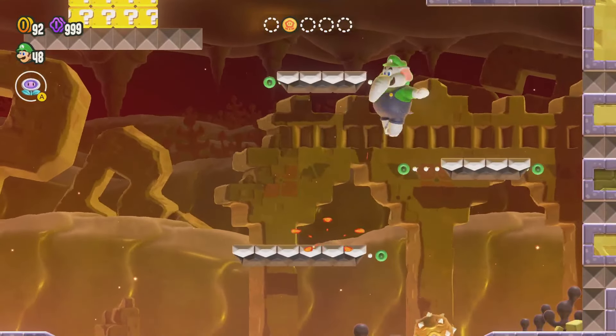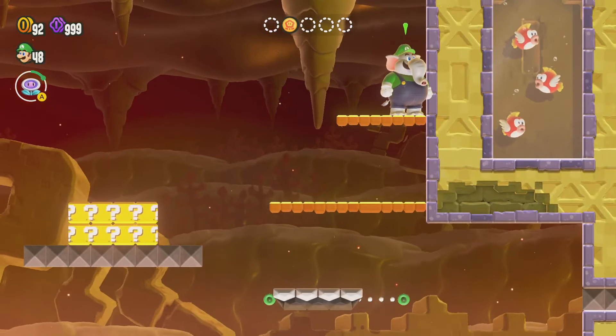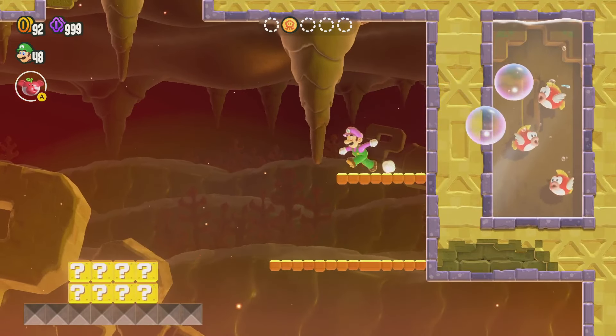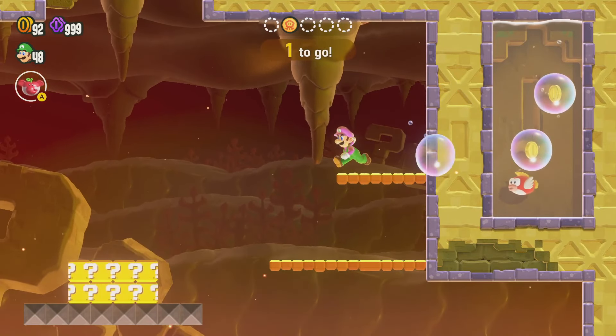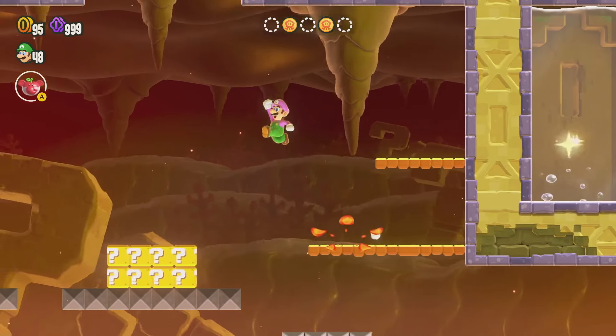We can climb on up here using these platforms. And while we have this bubble ability, we can shoot out some bubbles here and defeat these cheep-cheeps. That one reaches — nice. And for defeating all of them, we get this, which is lovely.